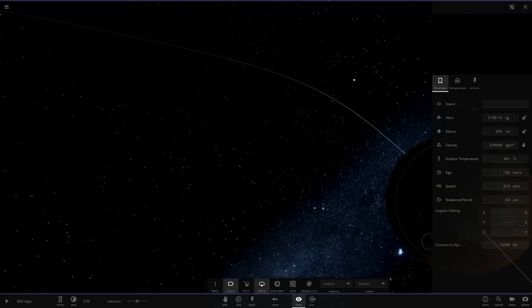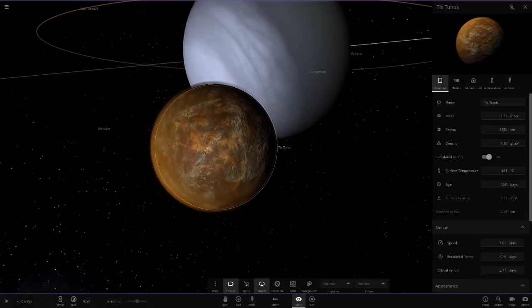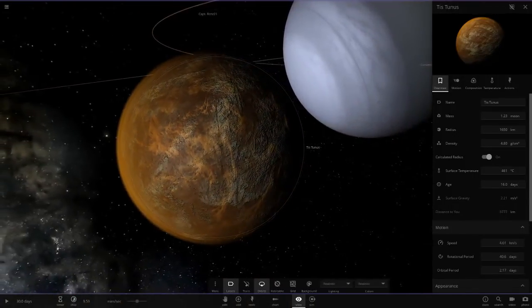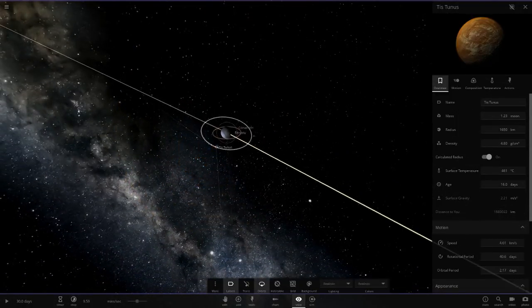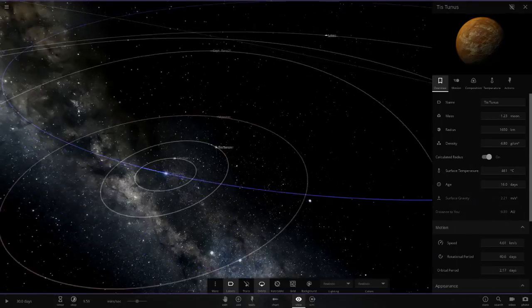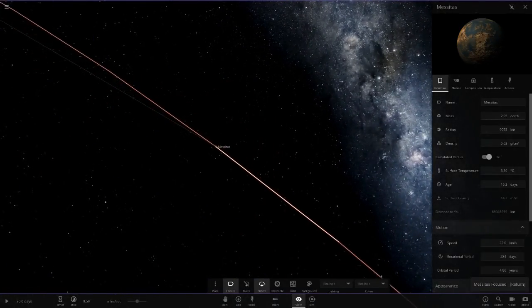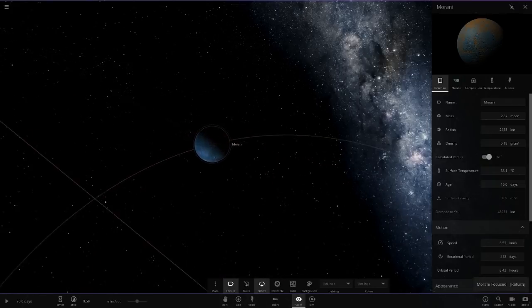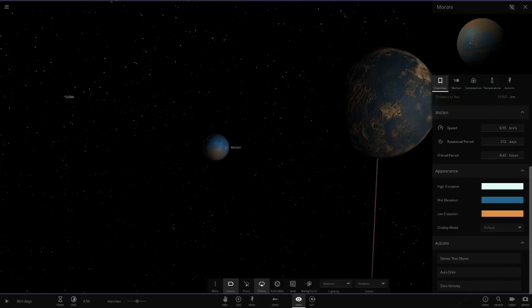We've got one with clouds here at 400 degrees — the clouds look really nice with that orange default-atmosphere color. Next up we've got Mesitas — only at three degrees, a little cold — and it's also got a moon with a similar blue and orange color scheme.